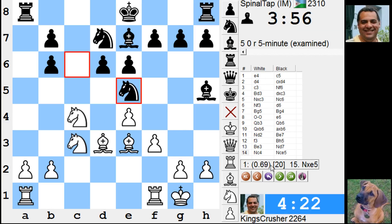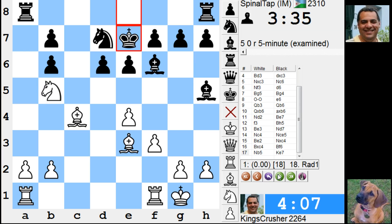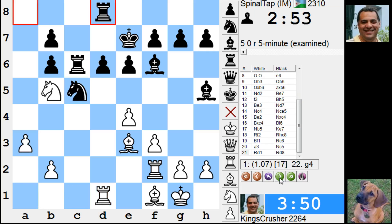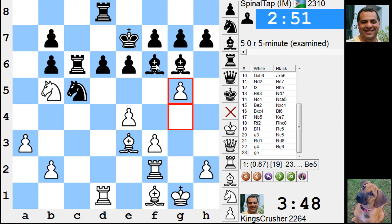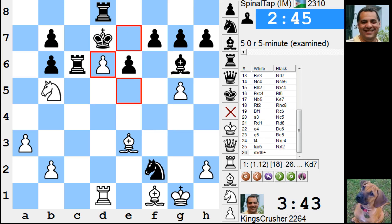Why not Rook fc8? g4 instead, f4, f5 — still trapping the bishop. This bishop is a problem. For g4, f5, f4, f5 like in the game. The underlying problem is the bishop as a tactical target; the main problem is b5 because he can never play a6. That's a comfortable use of b5. g4 already — maybe it's to do with g5 as an important tempo gain. f4, but then Knight takes e4 gets a bit messy. I think it's in White's favor.